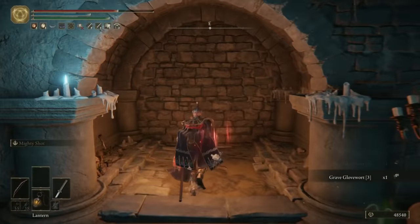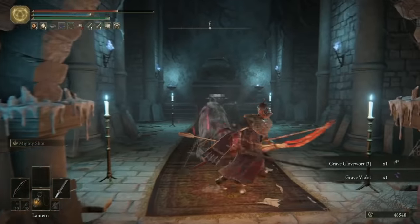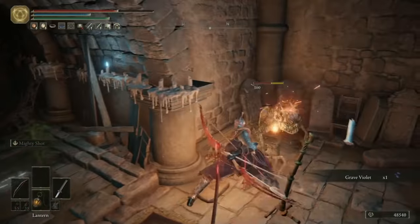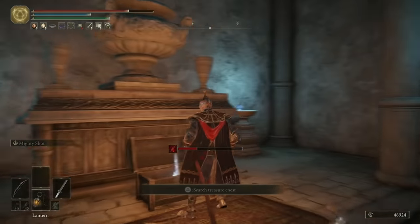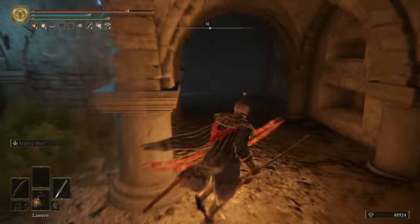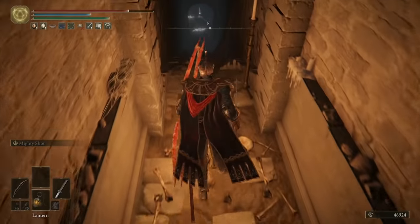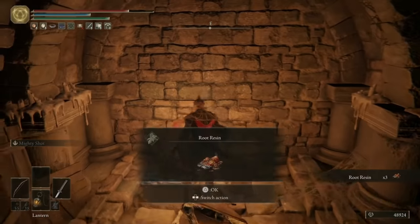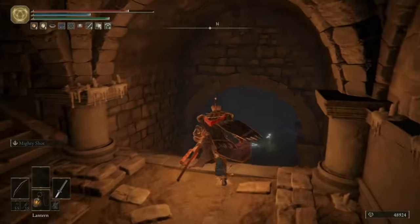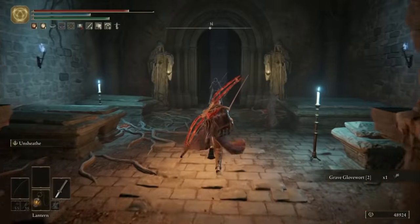Move further down, grabbing the Glovewort in this room, and there'll be another hidden wall in front of you. Be careful clearing this next room, because there are a fair amount of imps waiting to ambush you. In the chest at the end, you can get the Raya Lucaria Soldier Ashes. Head all the way back to the start where we got the Rune Arc, and there's another illusionary wall to break just here — directly in front of it is a path down. Grab the Root Resin, then there is yet another wall to chop through, one more Glovewort to pick up, another wall, and that will finally lead you to the boss.